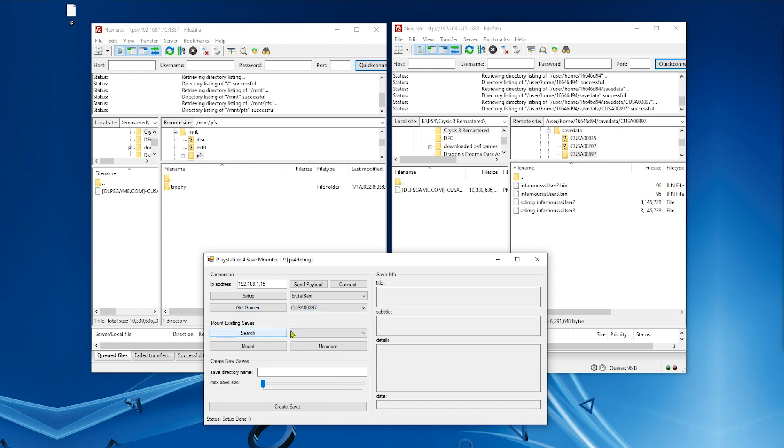Click Search to search for saves that we have on this game. As you can see, I have two saves. Select the save that you want to change — I'm going to select user 3. Now we need to mount it and then unmount it, so click Mount and then Unmount.